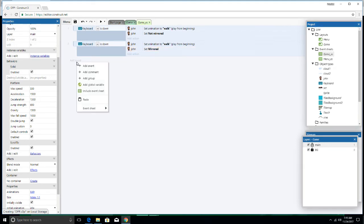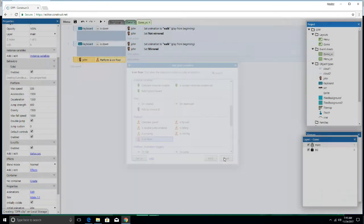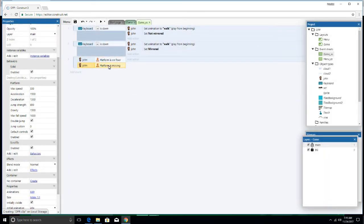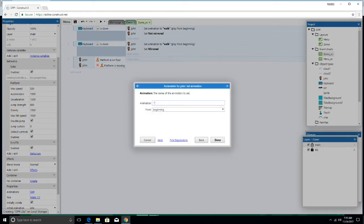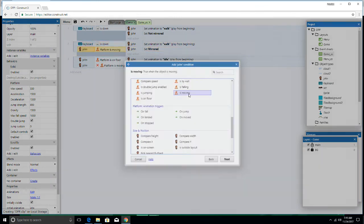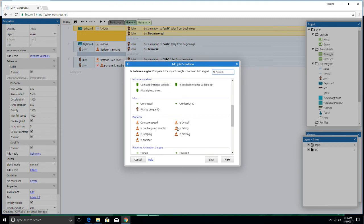Then let's add an event. Let's make sure that this guy is on the floor and doing a few things, like being idle. So let's add another condition: when he's not moving — is moving — and we're going to invert that. So this is all going to be connected to the idle animation. When he is on the floor and not moving, that should be the idle one. And then with the walk events, we're going to add a condition that says he is moving in order for those to start acting.